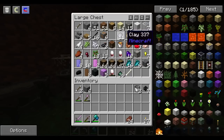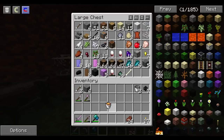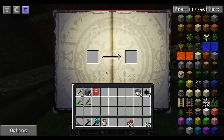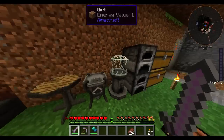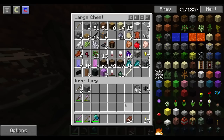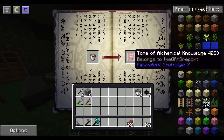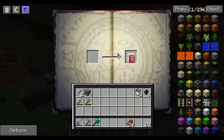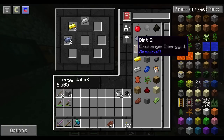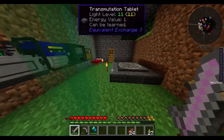Lava buckets have EMC now! So I should teach this to the table so I don't have to keep getting lava. That means a bucket I could teach too if I had one. I'm not sure if I already taught a bucket. There we go — now we have lava bucket in the table.